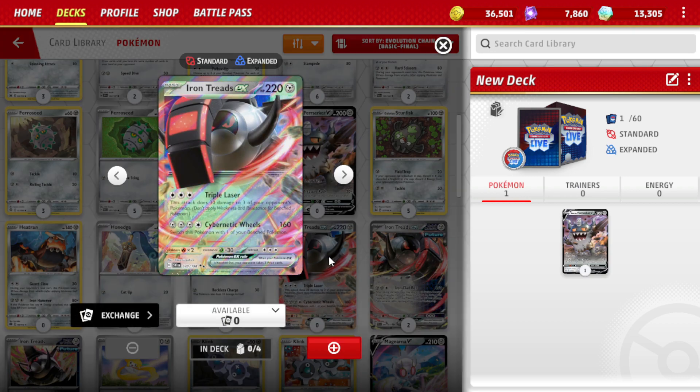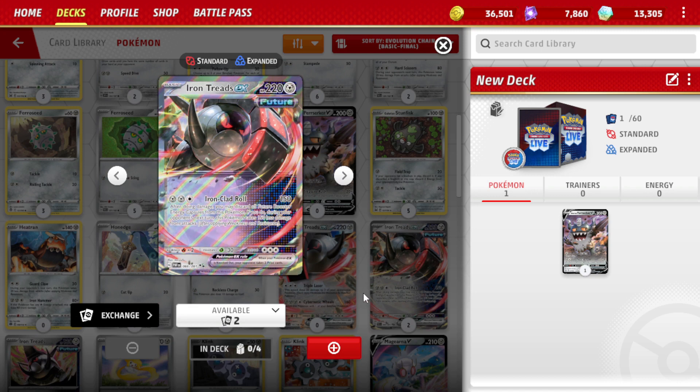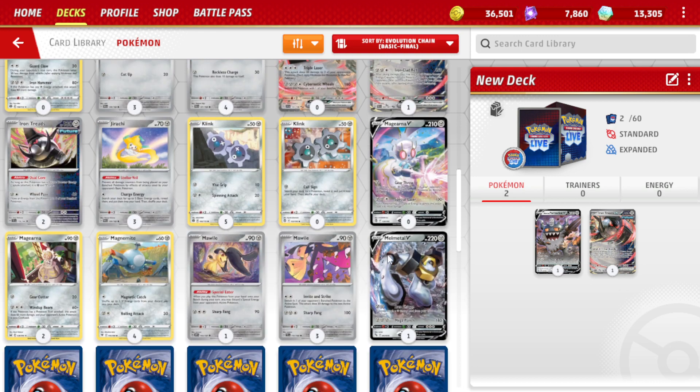Iron Tread EX — its attack does 30 damage to 3 of your opponent's Bench Pokemon. Iron Cold Rout: if you're doing damage, you may discard all future Booster Energy from this Pokemon. If you do, during your opponent's next turn, this Pokemon takes 150 less damage from attacks. Excuse me, I have to mute my phone. Every time I try to do a video I always get messaged. We're going to put Treads in there for now.